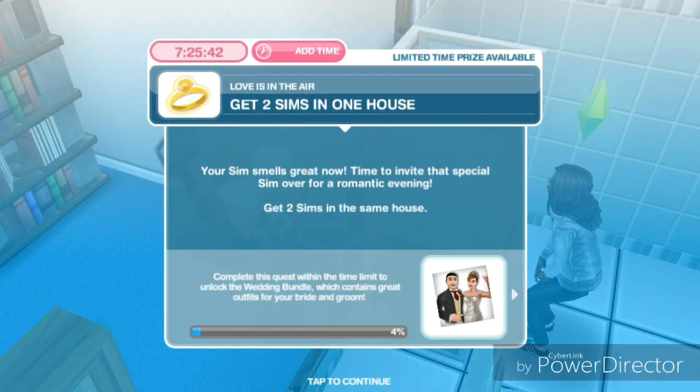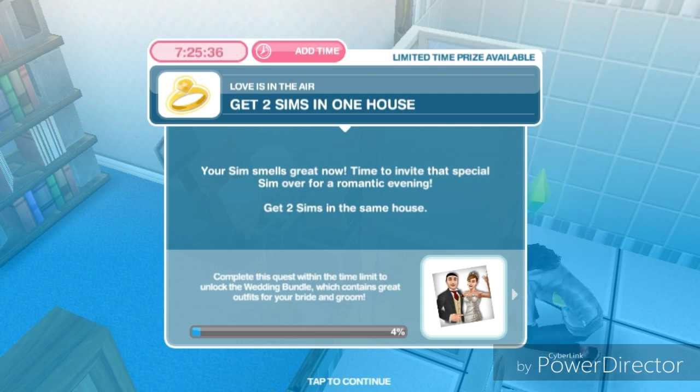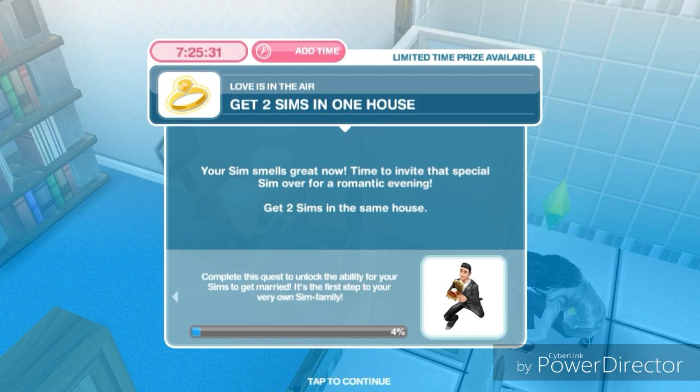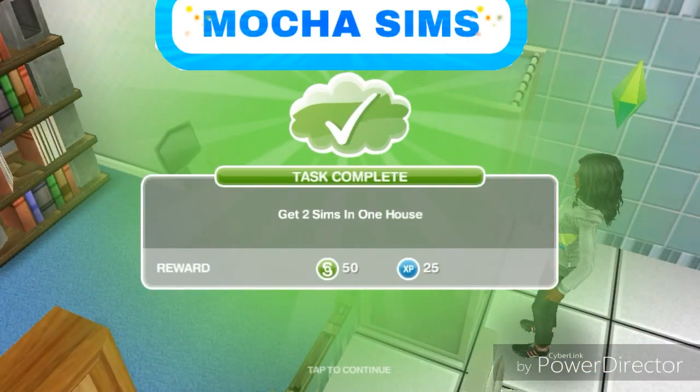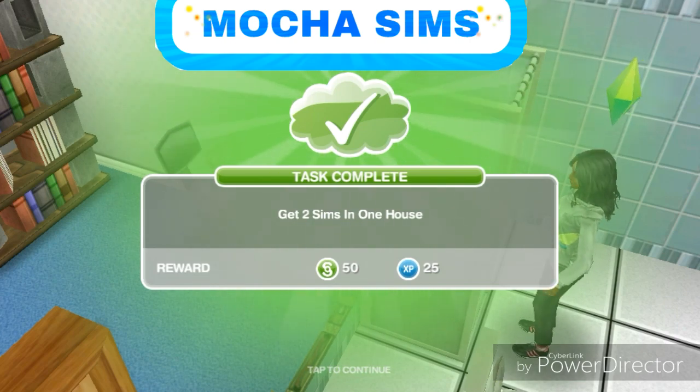The next task is to get two sims in one house. Your sim smells great — now time to invite that special sim over for a romantic evening. Get two sims in the same house. That task is already complete because I already have four sims in the house.